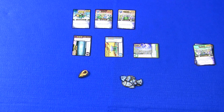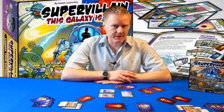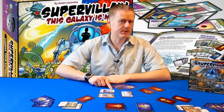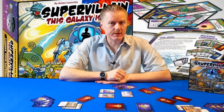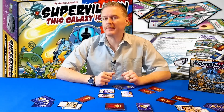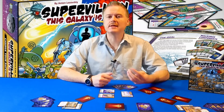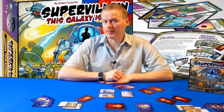Now let's explain how the rounds play out. Every single round of Supervillains is played out over phases. Every single player is going to play through all three phases, and then the turn passes clockwise to the next player. It's a grand race to see who can be the first person to get five victory points worth of secret projects completed. The three phases are the morning phase, the day phase, and then the evening phase. Then they move on to the next player, continuing round robin until we have a victor.